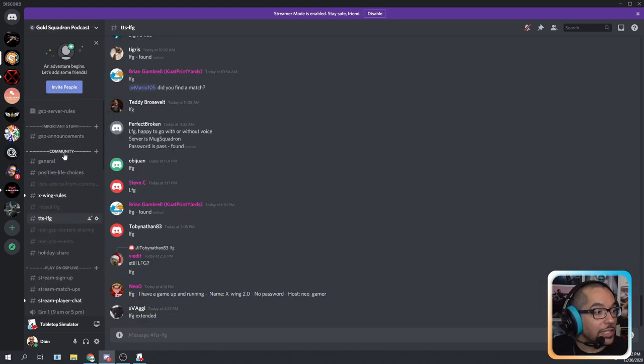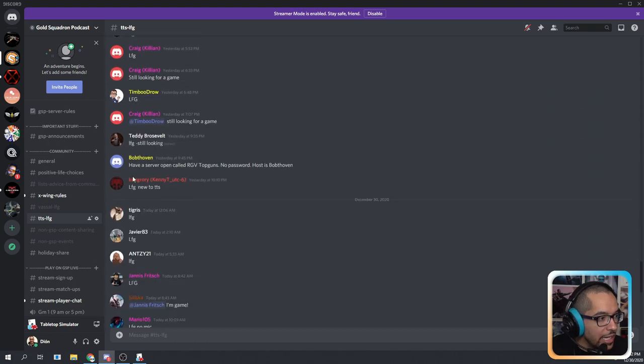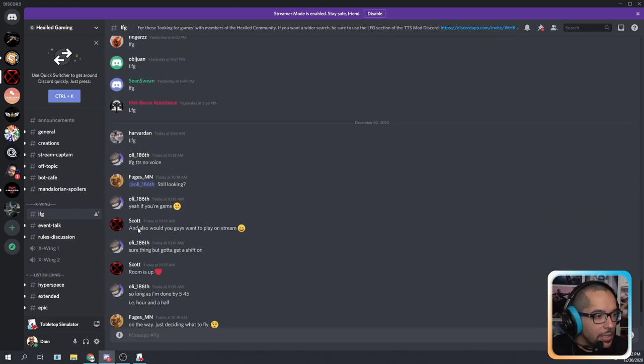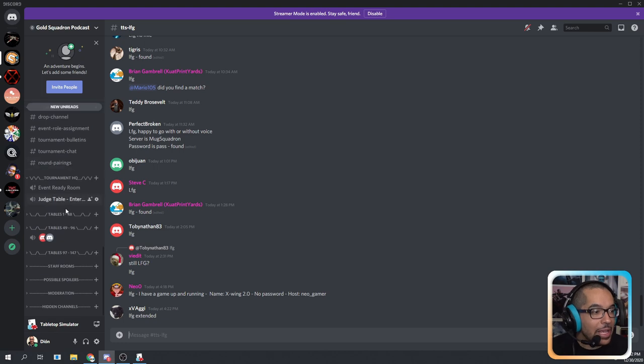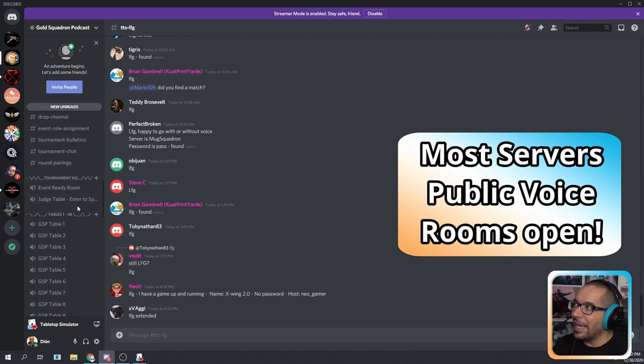On the Gold Squadron podcast server, you'll find it under the community tab — we have a looking-for-game channel for Vassal and TTS. On Hexiled Gaming, same thing — X-Wing looking for game, and there are people looking for games. The best thing about doing it via Discord is that it sets up an opportunity for you to speak with your opponent. I don't play games with people online if I can't talk to them, because it allows us to keep the flow and it's a much more natural experience. But of course you could also type in the chat that is in Tabletop Simulator — I recommend speaking though.